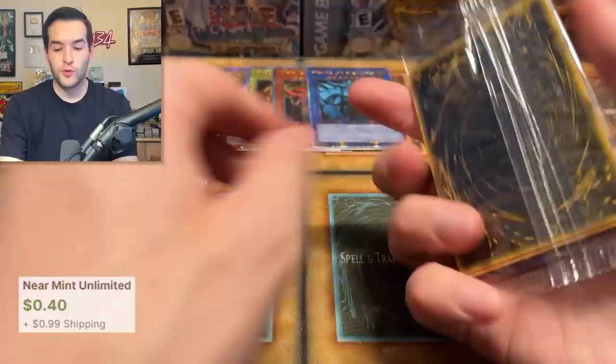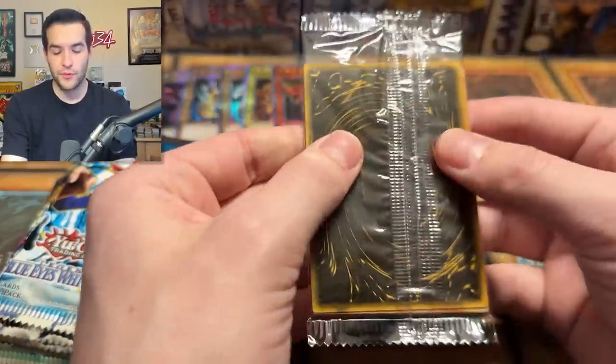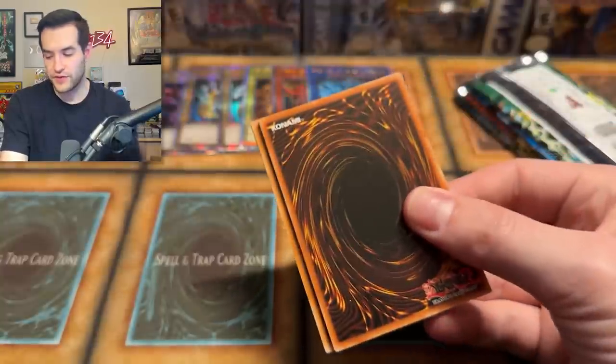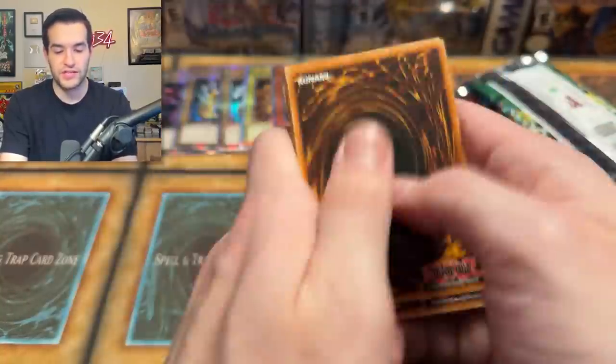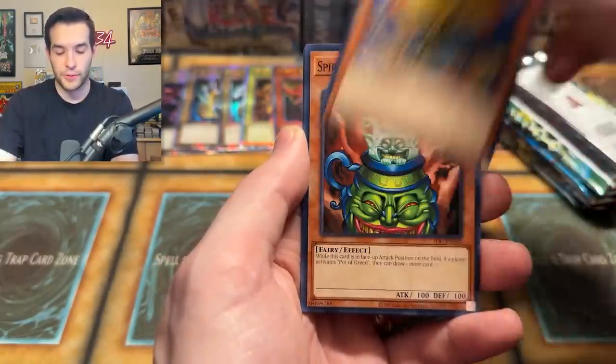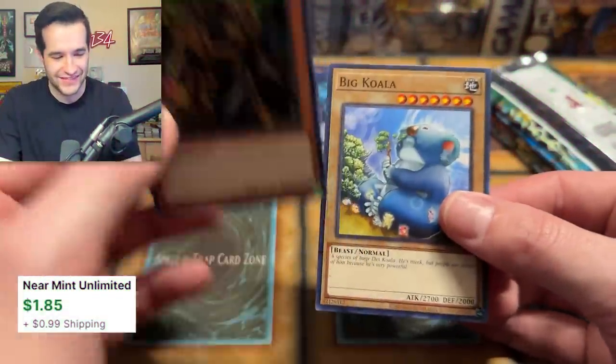I might open those later and check them for grades, but we've seen all six. We've got a couple of dupes so I'll just keep those sealed. Also, so we don't have an hour-long video — though I know some of you guys would want that. Oh — Invader of Darkness! Secret Rare! We're not even going to spend time looking — it's Invader of Darkness, guys. Who's Chaos Emperor Dragon? Heck yeah, we check it out — but that'll be in another one.